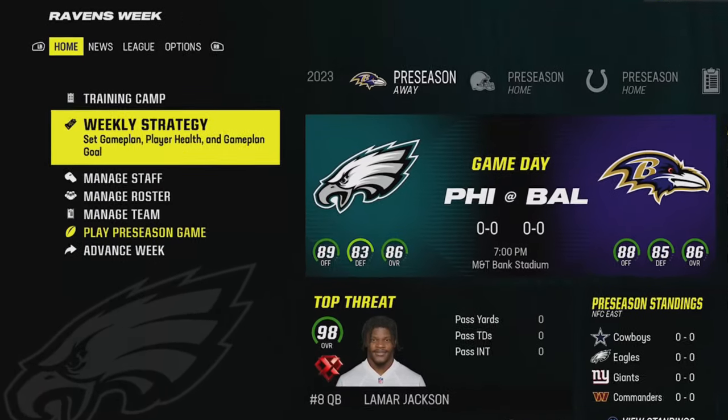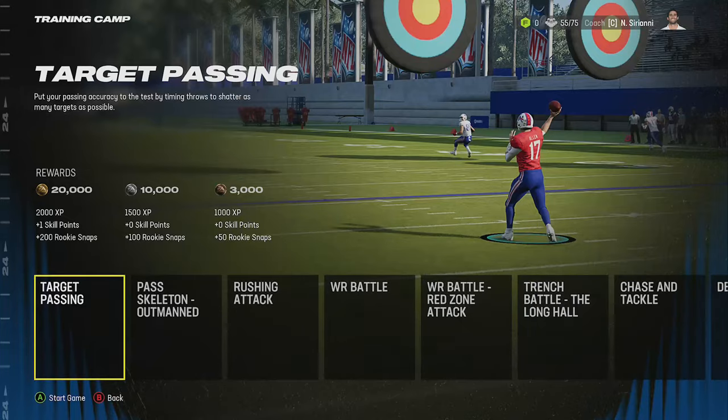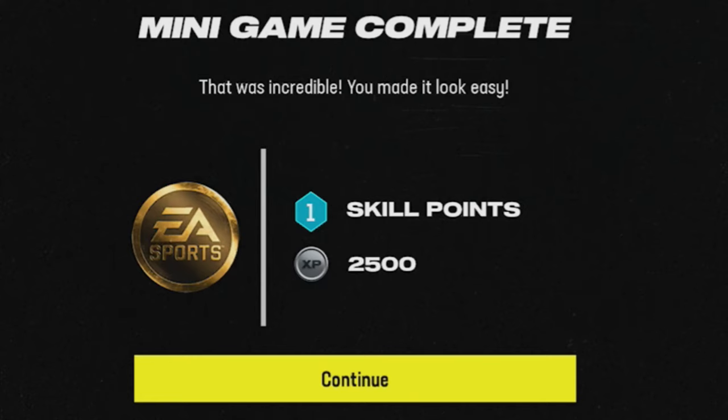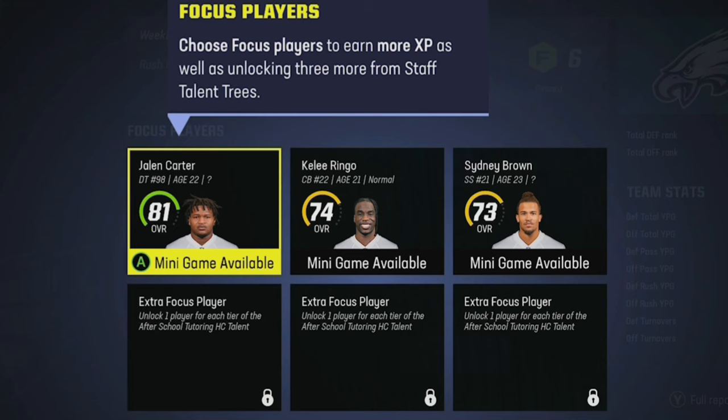When playing in a Madden franchise, training exercises are the most important thing you can do to build your team, but you have to get gold every time to maximize the benefits. Doing this can get you the most XP to build your players, but can also get you things like upgrade points to use on that player right away, and you can even instantly unlock development trait upgrades while doing them in training camp and in weekly strategy training on your focus players.